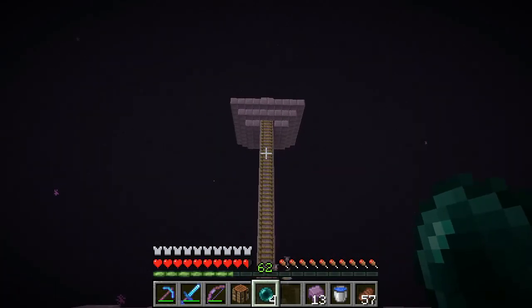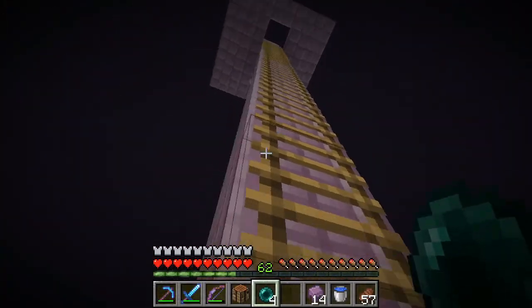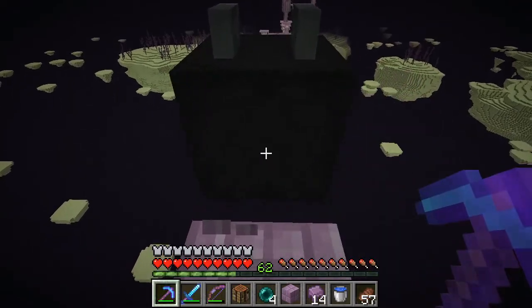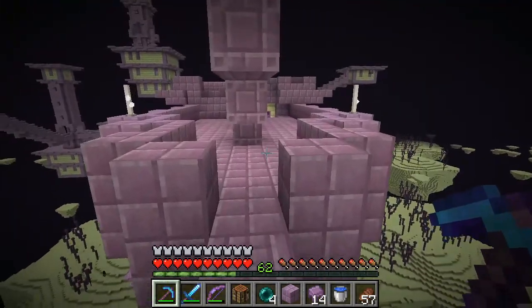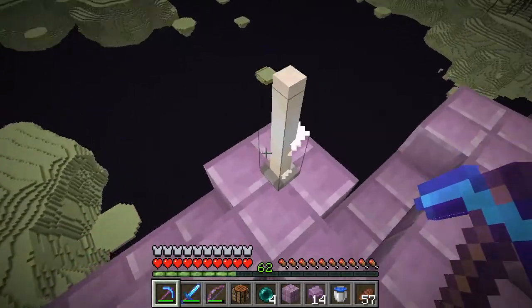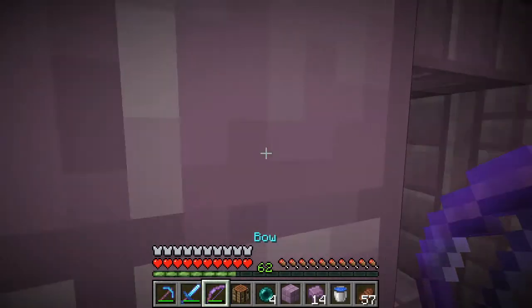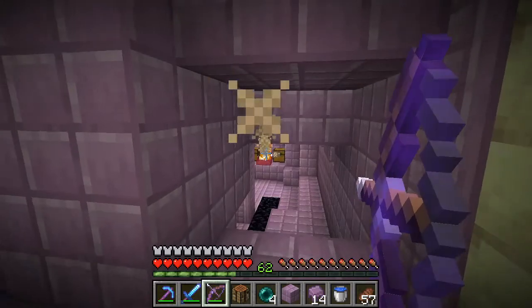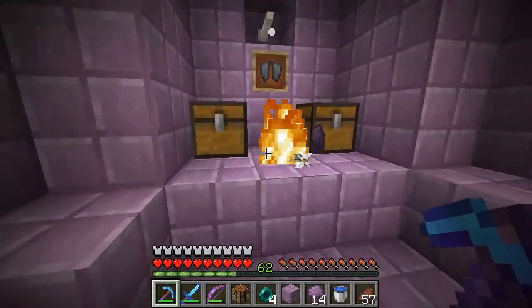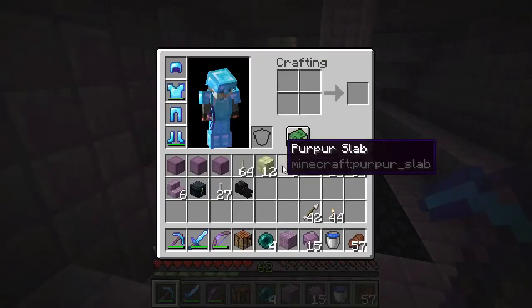We're just going to go towards - oh, another shulker, thank you. I do believe I'm right - there's a dragon head up here which we can get. Okay, we have the dragon head! And if we go downstairs - okay, brewing stand, there should be some potion of healing. And there's gonna be a shulker right there - there he is. I like how his face lit up as soon as he saw me.